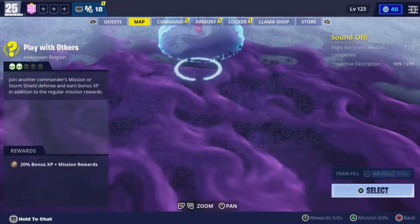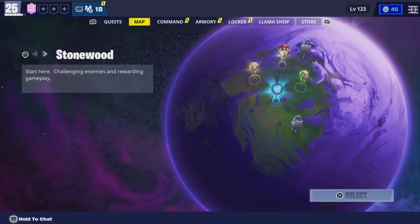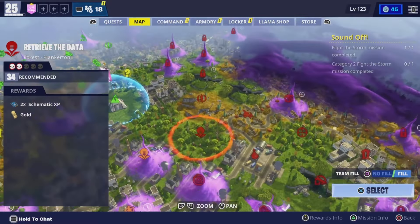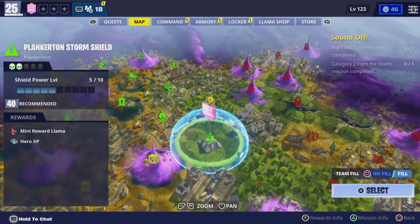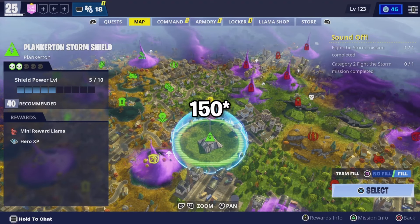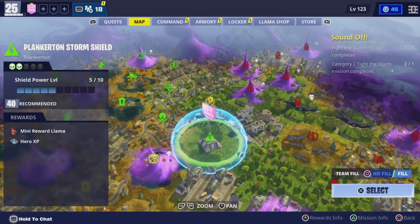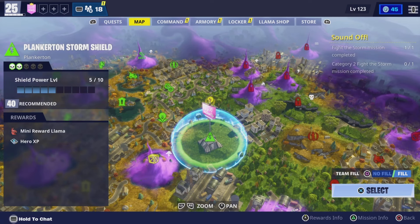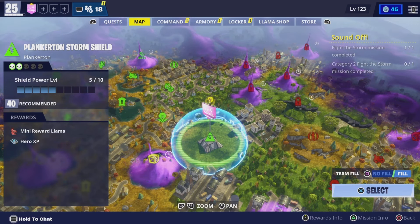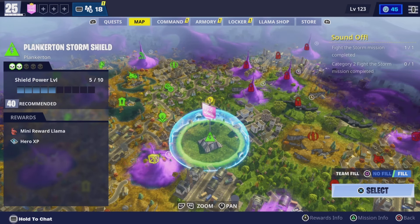For the second method, in each map you'll have a Storm Shield, and you can complete the Storm Shield defenses for even more V-Bucks. Each Storm Shield gives 100 V-Bucks, and the final one gives you 150 V-Bucks, leaving you with 1050 V-Bucks after completing one Storm Shield. There are four Storm Shields in total across all of Save the World, so you'll have another 4200 V-Bucks just off of the Storm Shields.